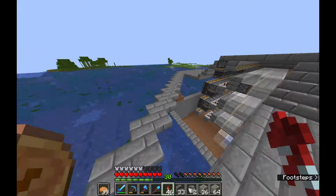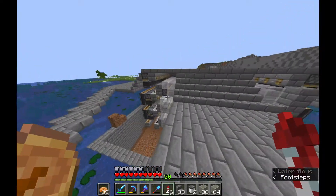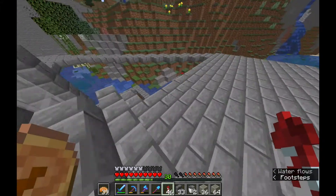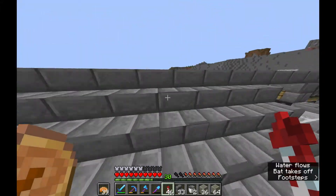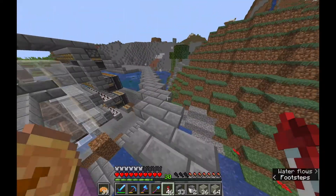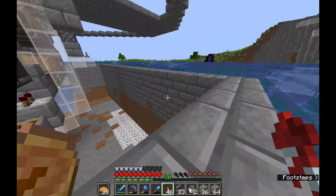I've basically finished up the farm. The only thing left is to finish the roof. The reason why there are stairs like this — I guess having it drop down like this increases spawning rates. I'm not exactly sure as to why, but I'll trust Ilmango on that one. I'm sure his game knowledge is a million times more than mine — in fact, I know for a fact that it is.